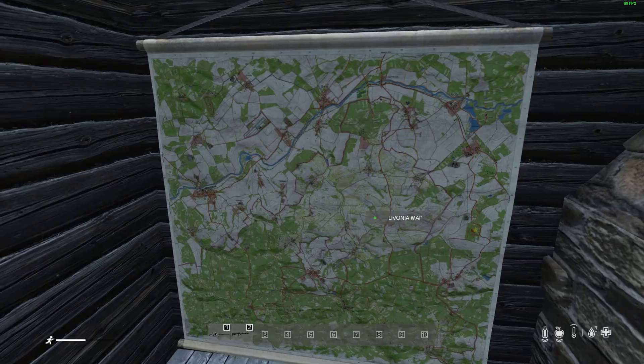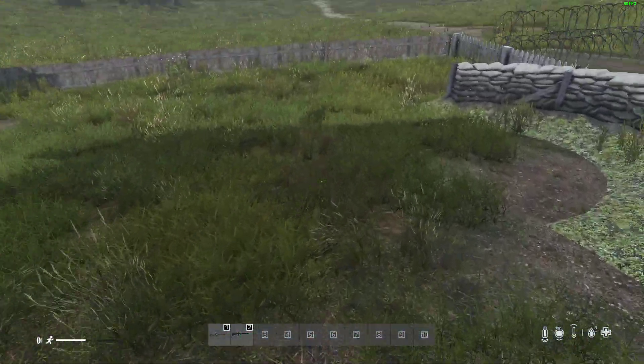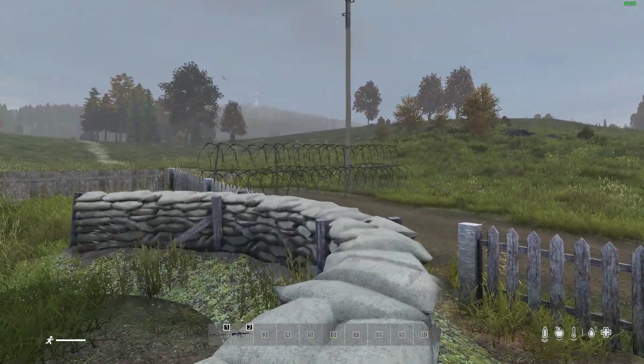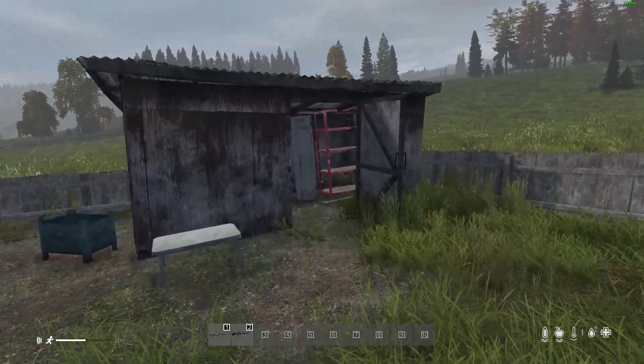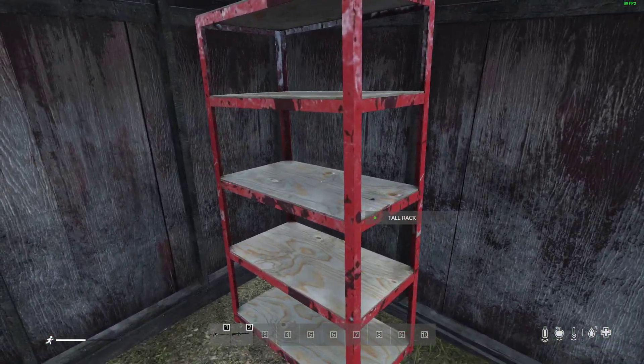What's this? A map of Livonia. But these are all additional original things. This bunker shouldn't be there. What's that barbed wire? And in this shed, there's some shelves, a locker, and there's more shelves.